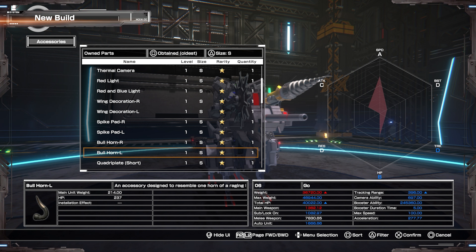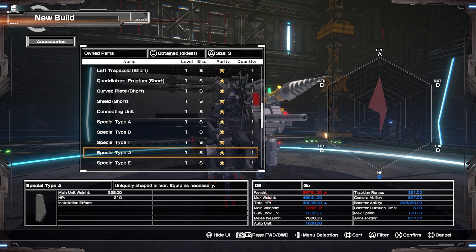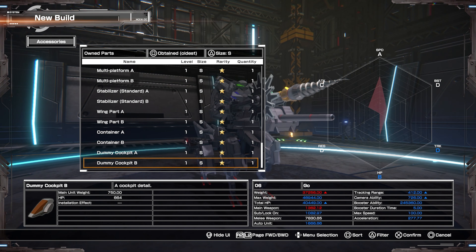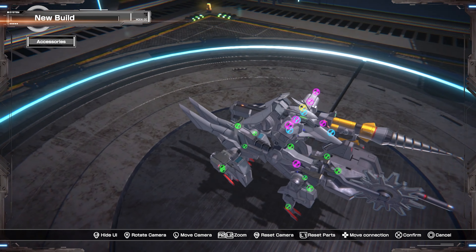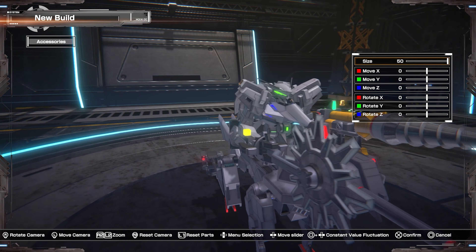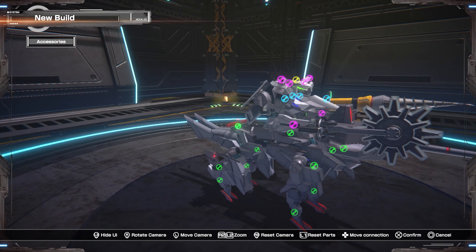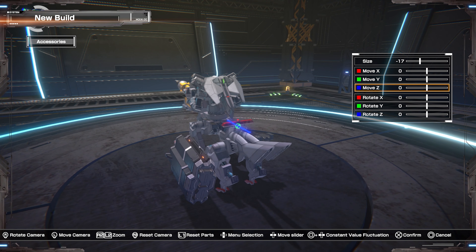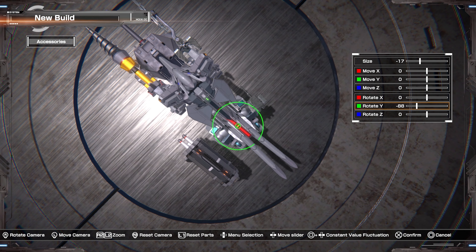I'd kind of like it to face this way. I would also like it if it was actually connected to the unit at all. But if it floats, that's fine too. We already have melee weapons installed. An auto unit - auto cannon. Put the auto cannon on the other side, I guess. And critical is the tank cannon.